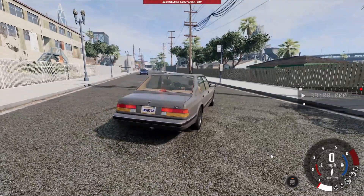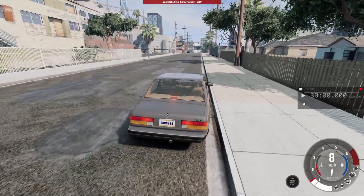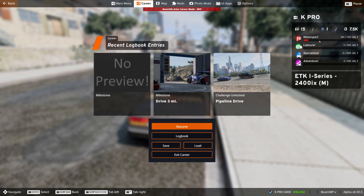Let's see what other missions we have. Right here we have racing things - I think that's called motorsport. Then there's 'laborer,' which means deliveries. There's 'specialized,' which is basically police chases, and then 'adventure,' which I guess has some kind of stunts. Each category has its own levels.